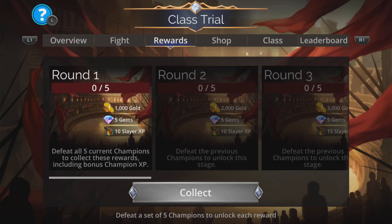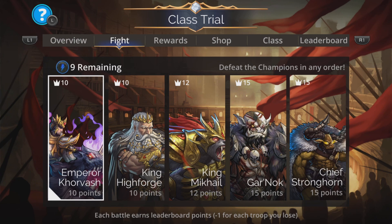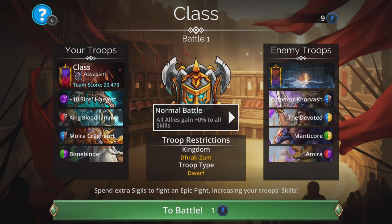On to the team itself. You can fight the champions in any order you like. Let's jump on Emperor Korvash first. Just because this is the Slayer class trial, it doesn't mean you actually have to use that class in your team — you can use any one you like. Slayer class is still very, very good, but I'm going to have a bit of fun with Assassin class with this team. The cool thing about Assassin class is it has several different chances to just kill outright.